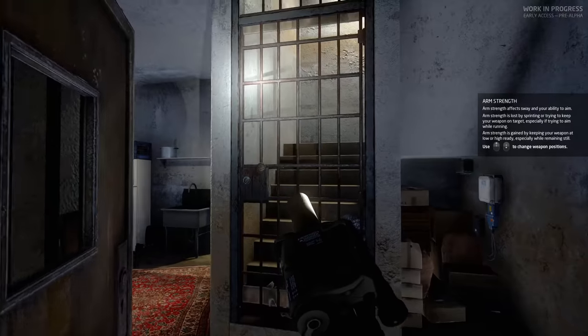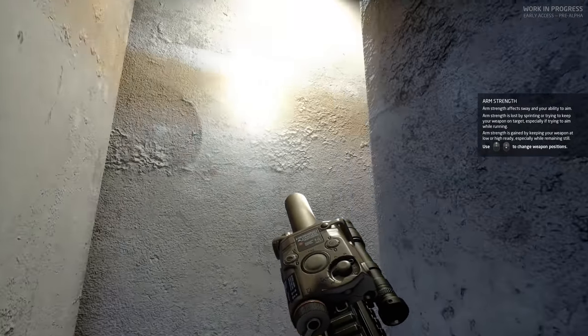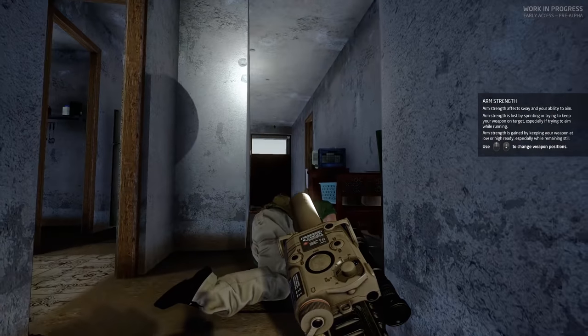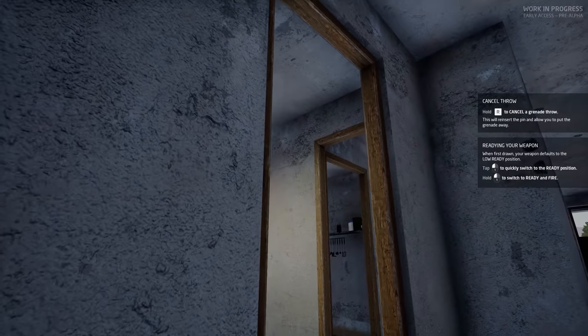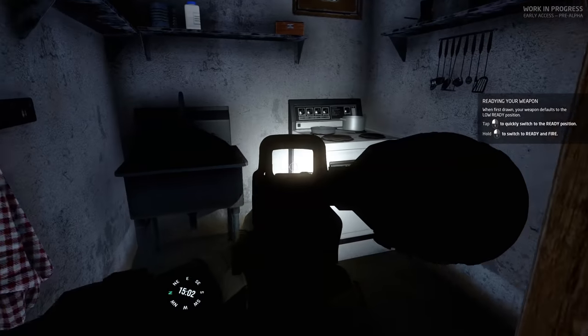So if we keep our gun up, our arm strength starts to go down a little bit, it seems. Flashbang this room real quick. Looking clear. Room's clear.